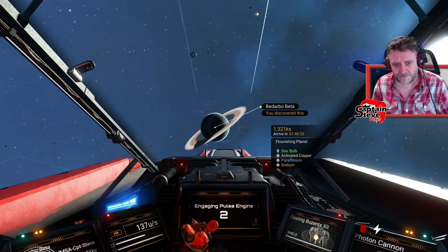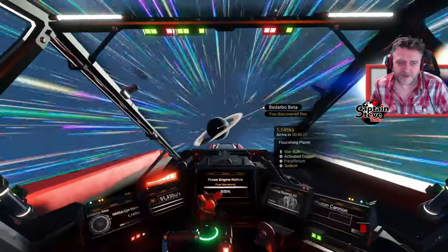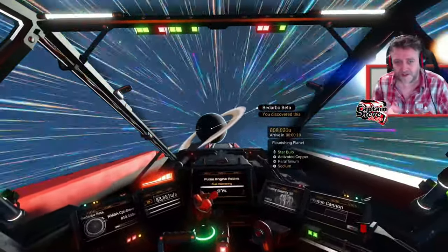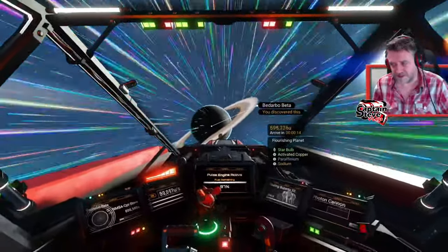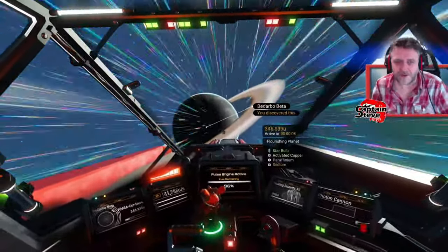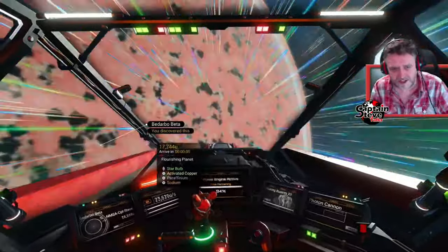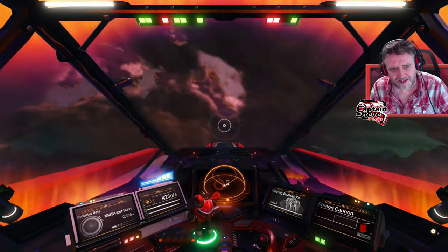There it is - a flourishing Star Bulb planet. I'm thinking if I put boots on the ground here, it's a pretty small planet - maybe knowledge stones are close together, maybe I can learn all the Corvax here. We're going to land on it and see if knowledge stones are close together. If they're not, I might just head up to a dissonant world and find one worth putting a Corvax base on.